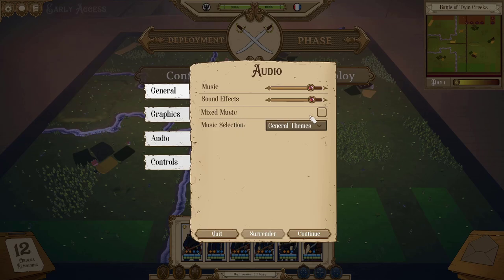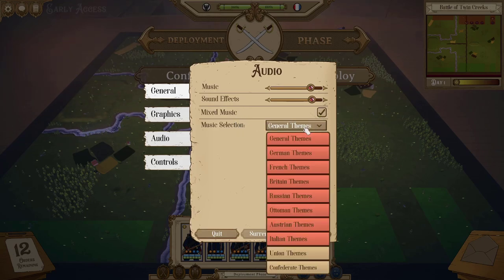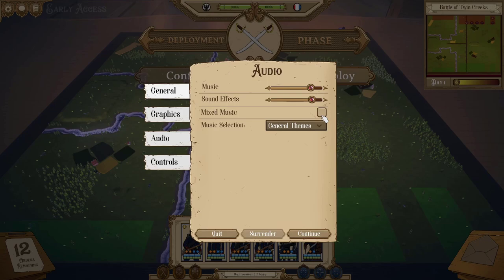The mixed music option allows you to select if you want to hear specific tracks. By default, just about everything is on, but you could make it so you only hear German and French themes if you want to be immersed in a Franco-Prussian War setting. You can turn the rest of these off, or if you turn off mixed music, it will only play music of the country you're currently playing.